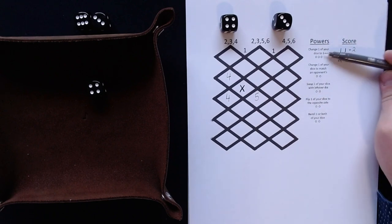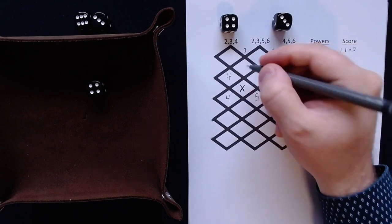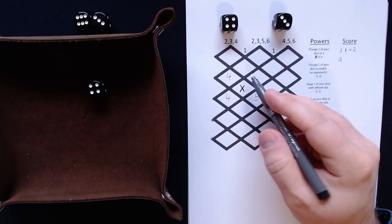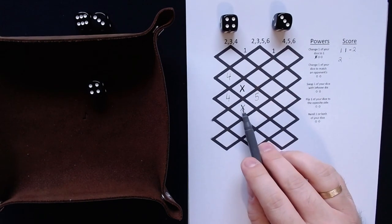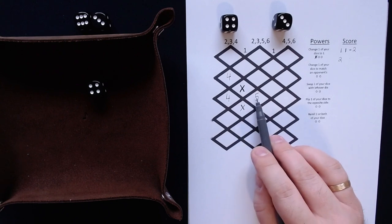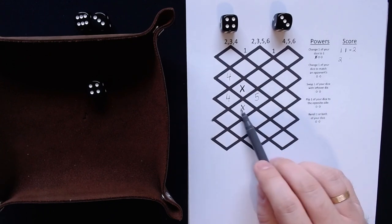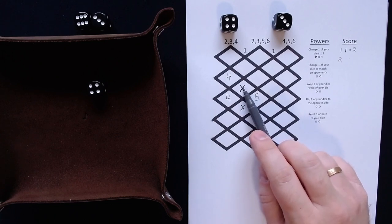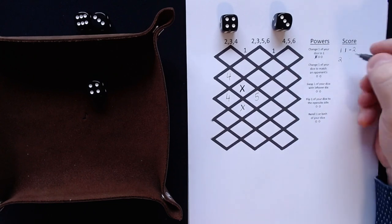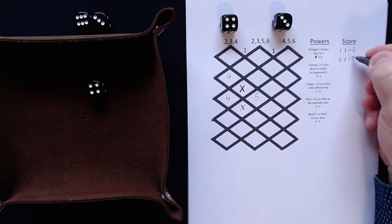We have powers here that we can use at any time: change one die to one or to match an opponent, swap one die with the leftover die, flip one die to the opposite side, or reroll one or both dice. For now, I will use the power to change the three into a one and put it down here. We now have one, two, three, four diamonds connected, and going diagonally there's another X connected. That's another point for that one — three points together.